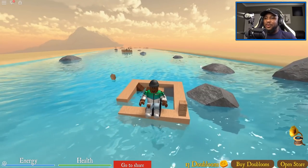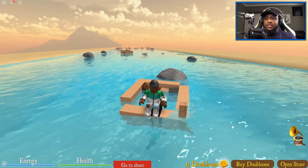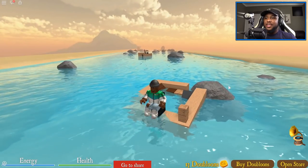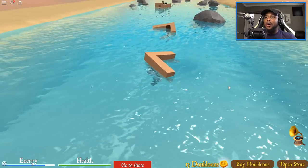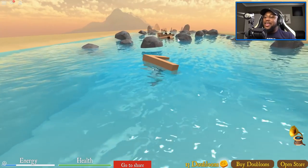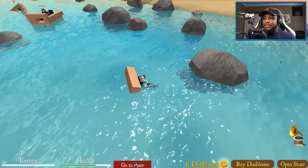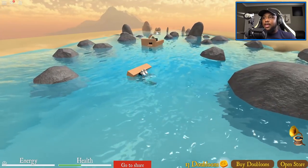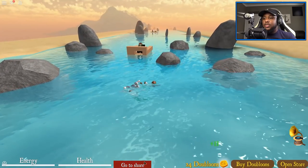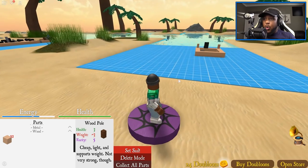There are boats in front of us. Is it every rock we hit that gives us the dublins? We only have 13. These rocks are taking out our boat a little bit — I don't like that. My energy is low! Can y'all help? Now my health is going down. Oh, there are the coins right there — that guy hopped out and got right back on the boat. We have to make this strong enough to even get to the coins.